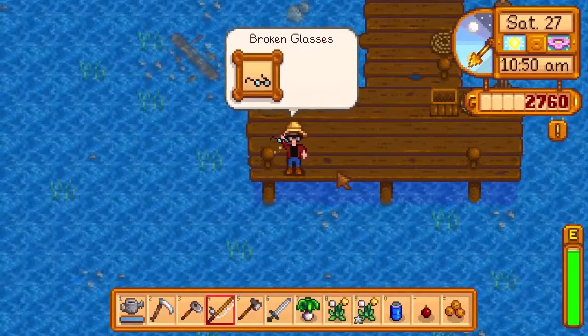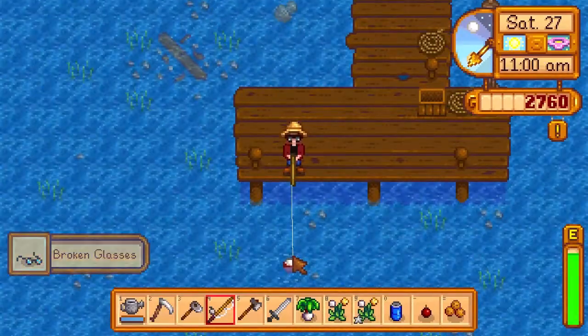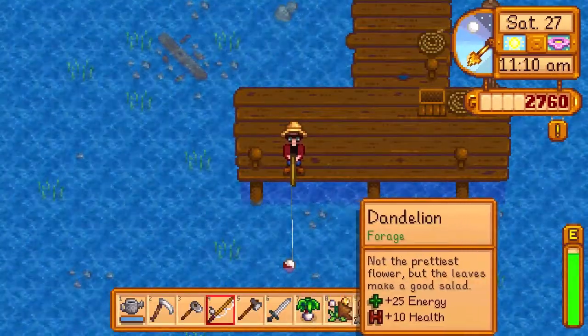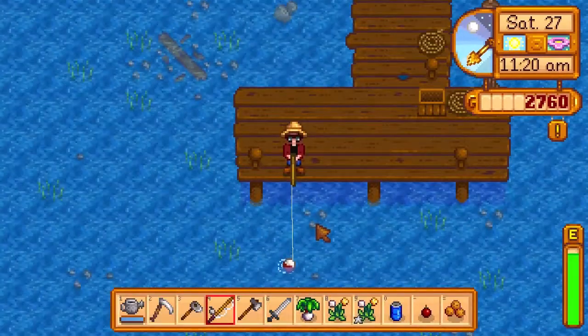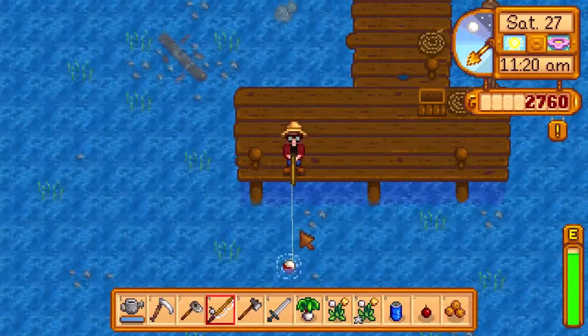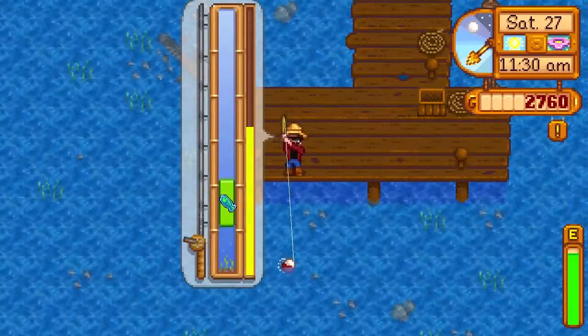Broken glasses! Artisan bundle: truffle oil, cloth, goat cheese, cheese, honey, jelly. Honey we can get by making a beehive. All of the fruit we get from the trees. And then cheese and all that we'd have to get if we got animals.